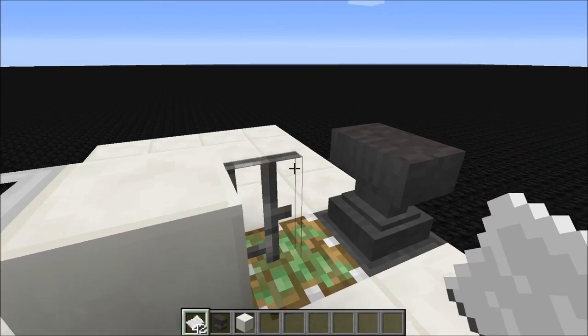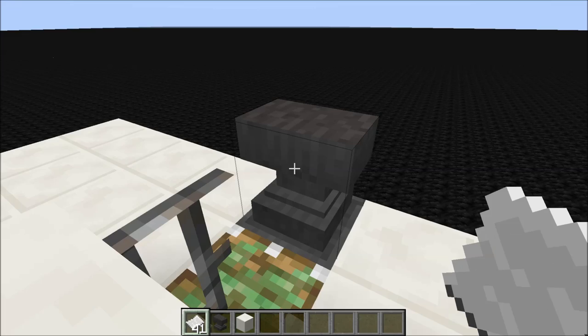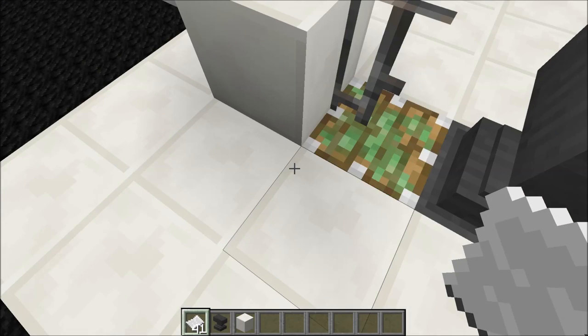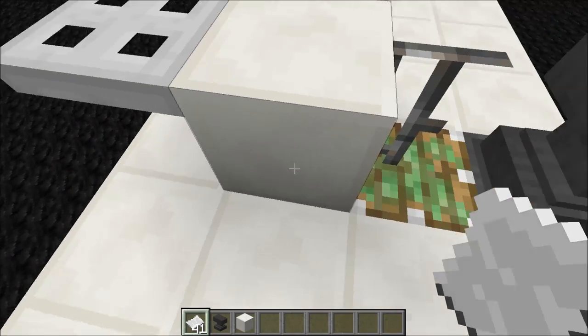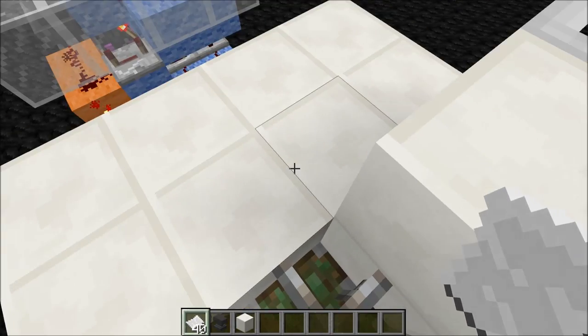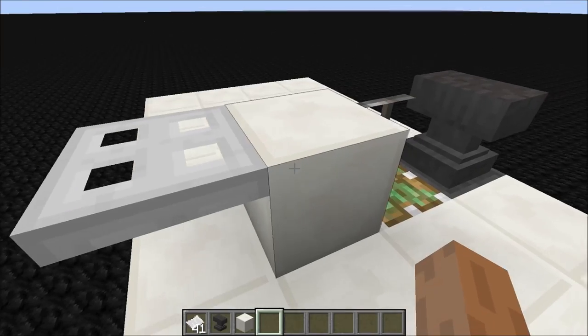Now here's how to set it up. You just simply toss a ticket in here. It'll pull down but the ticket won't get dispensed — that's fine. Just toss another ticket in. This one will get dispensed, and it all works now.